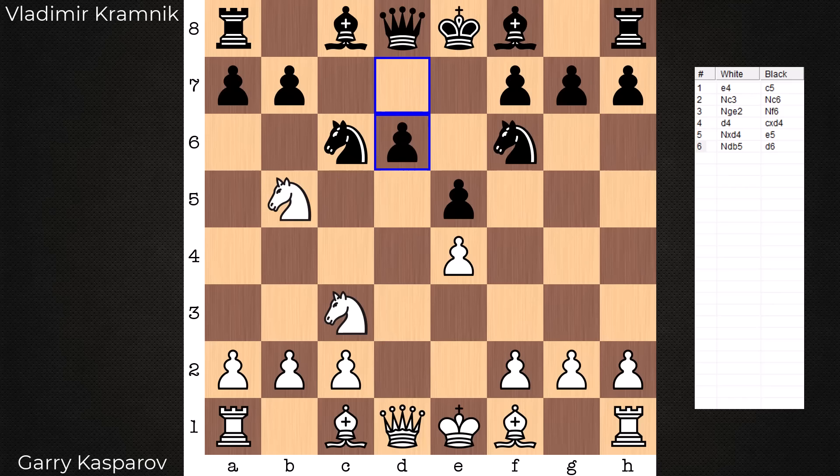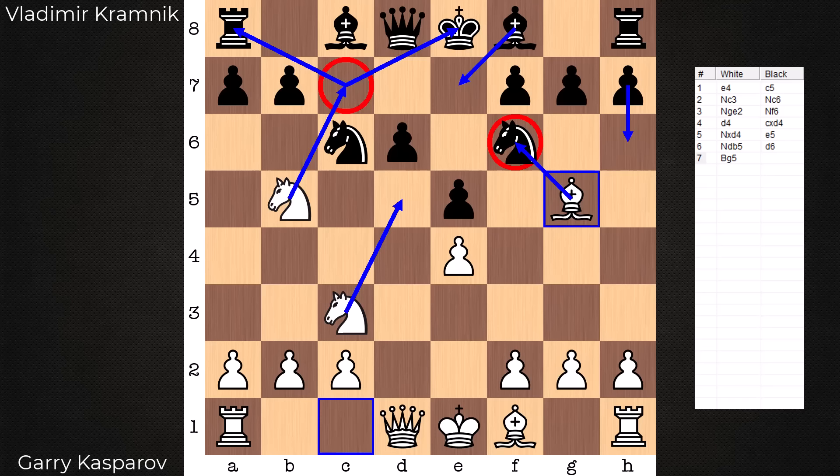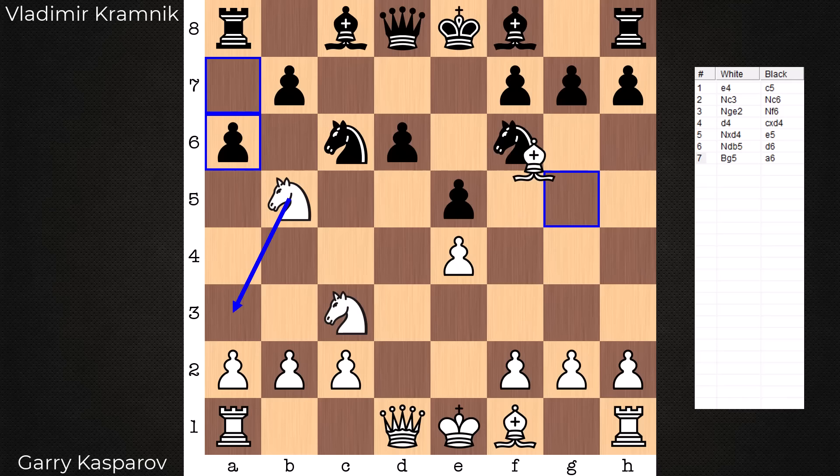Bishop g5, pinning the Knight. What do you do when you're in a pin? Challenge the pinning piece? Break the pin? Both would be terrible moves. Black is in an only-move situation here — has to play a6. b5 has to address this. If you play h6 or Bxe7, capturing the Knight is a perfect continuation, and white is ready to pounce in the center on d5 and maybe even land a fork shortly thereafter. So the Knight has to be kicked.